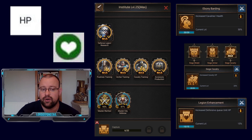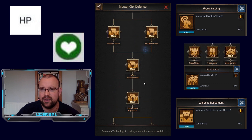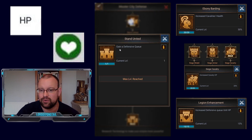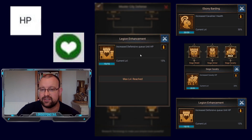There is one other section of research that gives extra HP, for a very specific area. In Master City Defense, once you've unlocked Stand United — your Defensive 5th Legion — there is Legion Enhancement. This increases the Defensive Q unit HP by 15%. This is one of the reasons why Defensive Qs are actually the strongest legions: with the best gear, best heroes, this 15% extra HP boost, plus the extra troop count in the Defensive Legion. But this only impacts that 5th Defensive Q, not your other 4 legions.